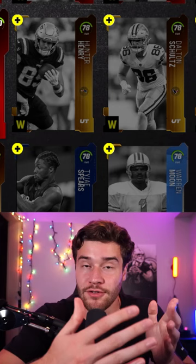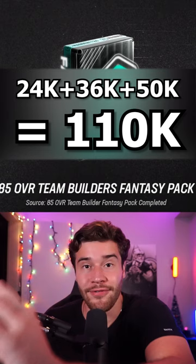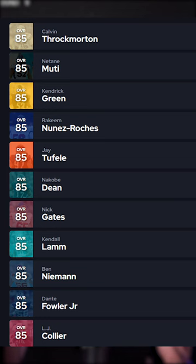Your total coins spent should be about 100 to 105,000 coins. Then open the pack and select one of these cards you see on the screen — all the players are selling for 140k or more, meaning you're going to be making at least 20 to 30,000 coins of profit when you pick one of those players.